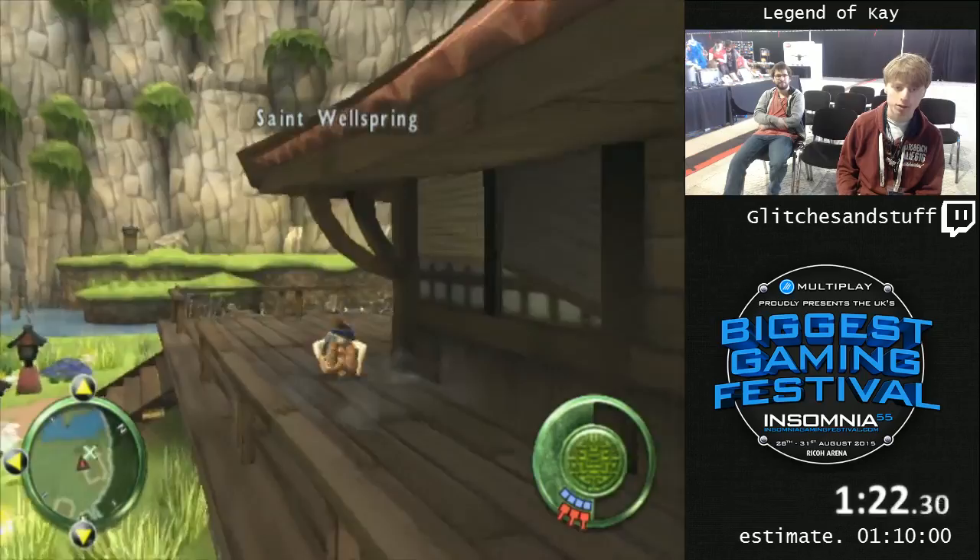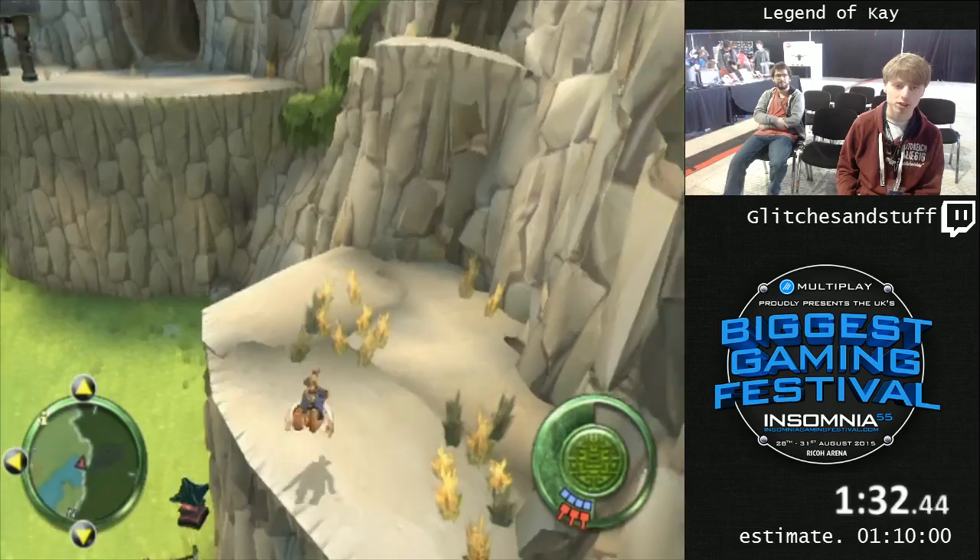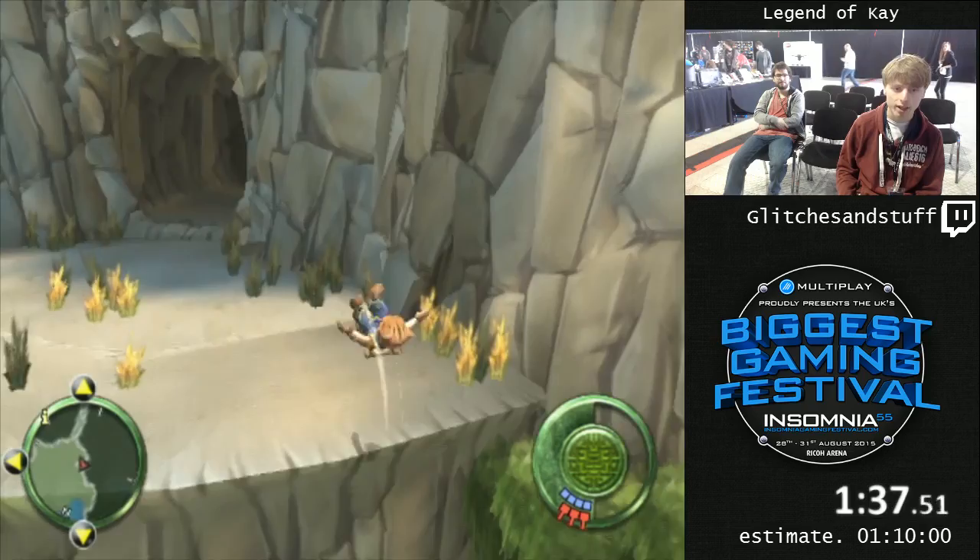I'm going to go straight to the training fight. He's going to teach me how to use my sword and I'm just going to run away. Because there's a skip here, found by Rukmox, that lets you just skip the whole level. There you go — there's this tiny rock you can jump onto and it skips the whole level.